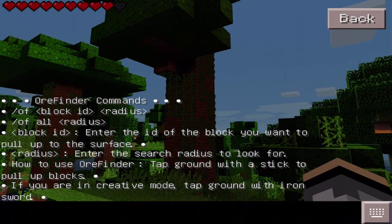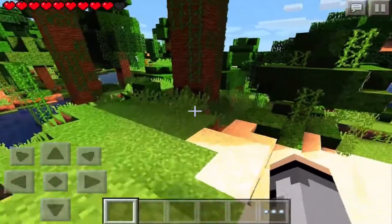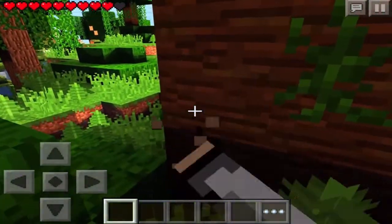If you are in creative mode, tap the ground with an iron sword. So we could do diamonds, for example.